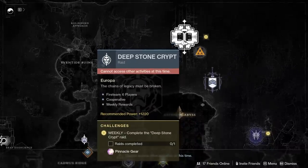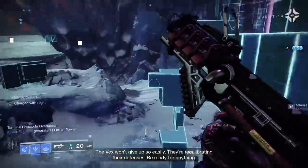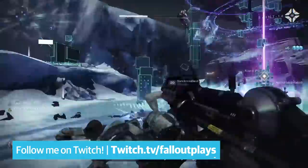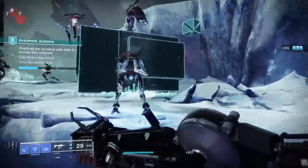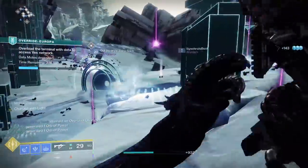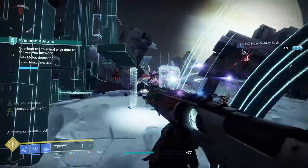Quick note: in the directory, if you hover over the Deep Stone Crypt right now, it'll claim to drop pinnacle gear — that is actually a mistake, confirmed by Bungie, so don't go into Deep Stone Crypt if you're looking for pinnacle gear. The Vault of Glass will drop pinnacle gear when it arrives in Destiny 2, which happens on May 22nd. If you don't plan on day one raiding yourself, you can swing by my Twitch channel where me and my team will be striving for a day one completion, or maybe even a world's first. If you want to day one raid Vault of Glass with a team of your own, remember you only have to be power level 1300 to be raid ready on day one.